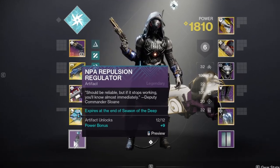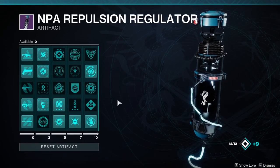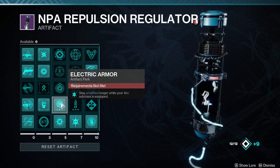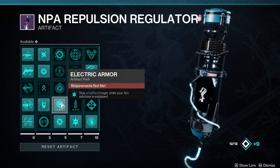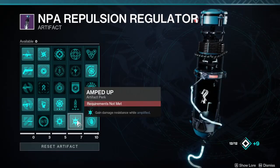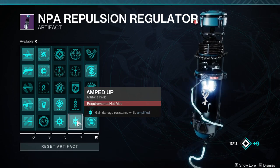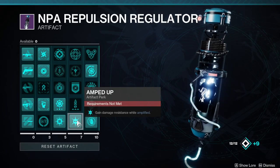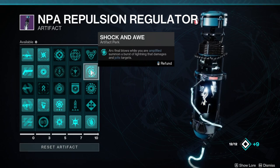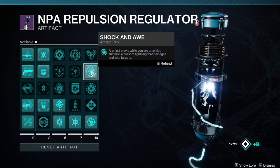The artifact mods this season make us crazy powerful. First, you'll need Overload Trace Rifles to make our Coldheart stun Overload Champions. Electric Armor makes our Amplify last 20 seconds instead of 15 — a major deal due to all the benefits being Amplified gives us. Thunderous Retort gives us an insane 30% damage bonus to our Arc Super when we are Amplified. Amped Up casually gives us 25% damage resist while Amplified, which stacks with the 30% damage resist from 100 Resilience. Since we are literally always Amplified, these are essentially free. Next we have Shock and Awe, which creates Lightning Strikes that jolt targets when we get Arc kills while Amplified — whether Grenade kills or Arc Weapon kills. This perk just happens passively, giving us free damage for playing the game normally.